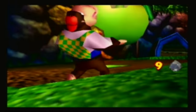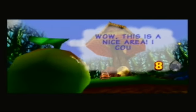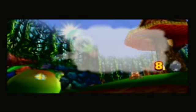Take a left when you enter here, and there should be a painting of an apple on the ground. And there you go. 'Wow, this is a nice area. I could definitely get to like living here. Oh, the banana, you say? Silly me. Here you go.'